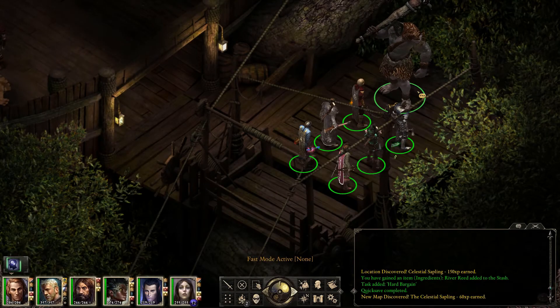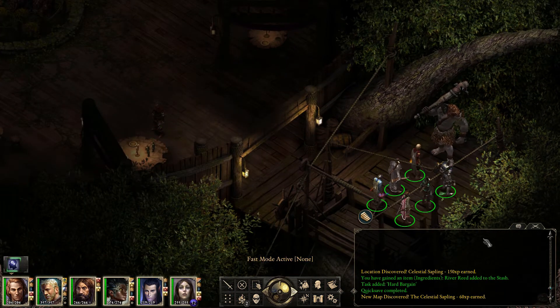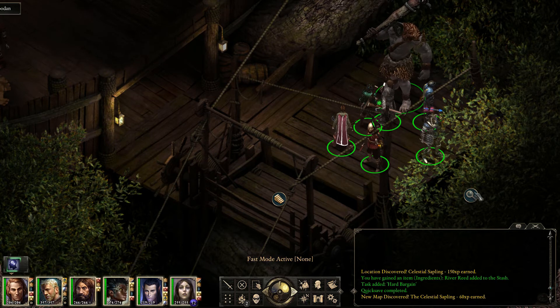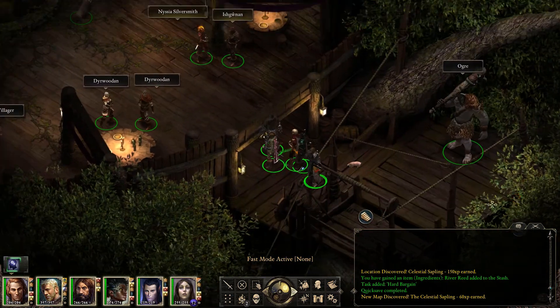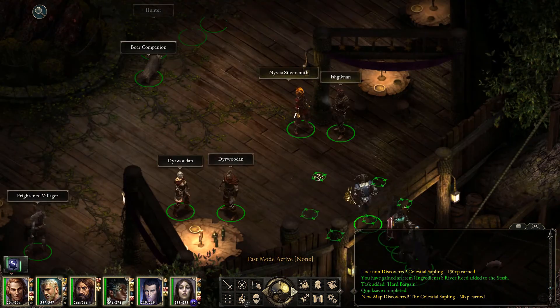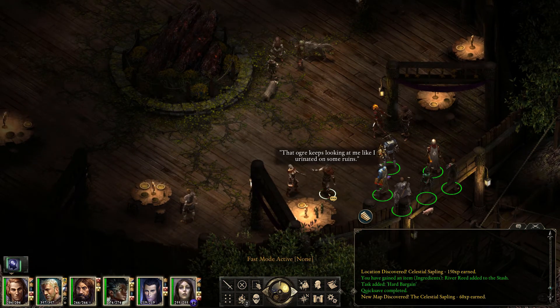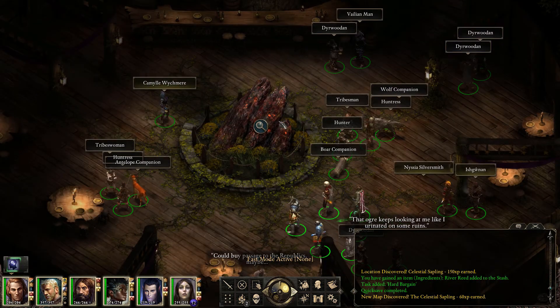Man, there's another ogre up here. I guess it takes two to tango. Alright, let's see what we've got here. I can't even examine this — I'm trying to click on it, you can see my little cursor finger wiggling. Oh well, we'll never know. It's probably just a bunch of leaves. Yeah, this is where a bunch of people have taken refuge. Goodbye, passage to the republics maybe.